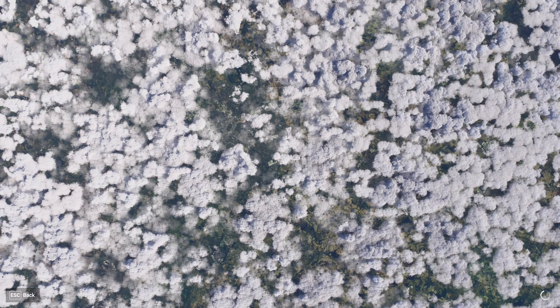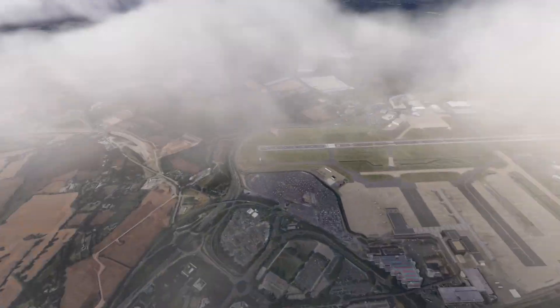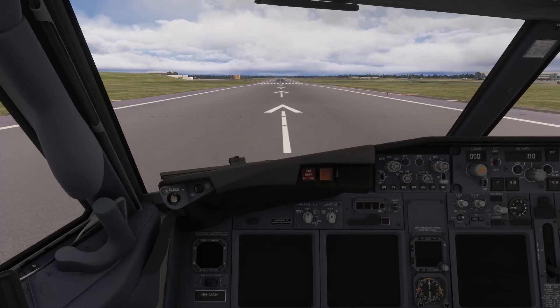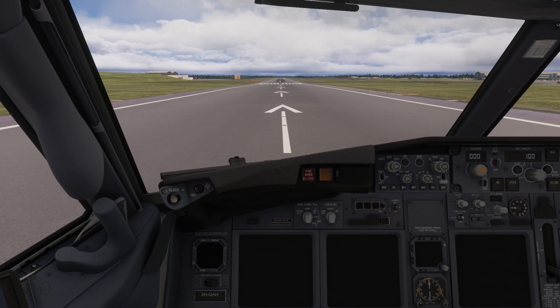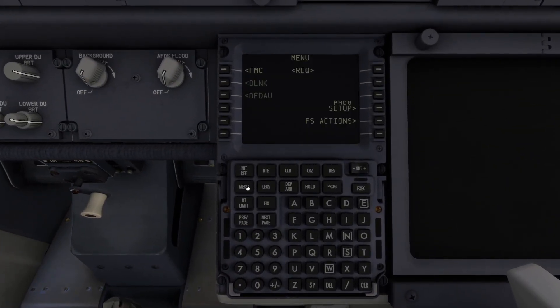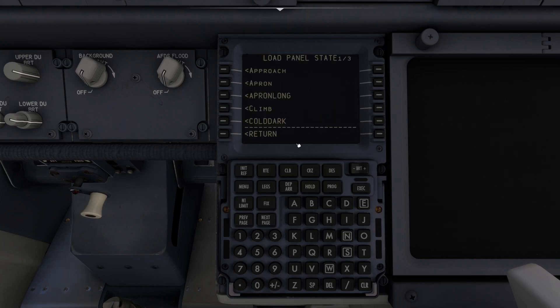There are quite a few videos saying this just works at the gate - it doesn't, don't waste your time. What you need to do: hold down the menu, go into PMDG, go to 'Load State', and select 'Runway', then execute it.